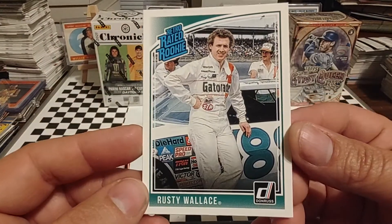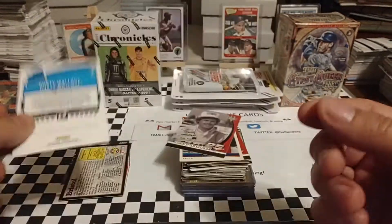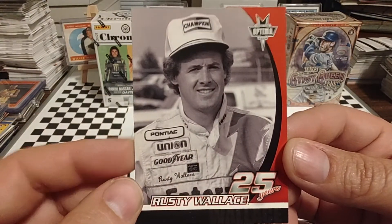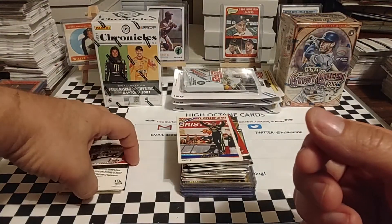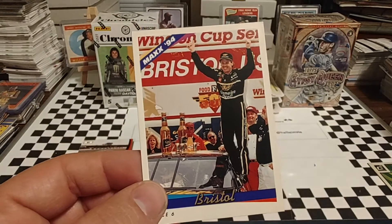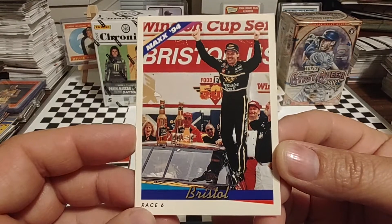Retro-rated rookie, Rusty Wallace. 1984 was Rusty's rookie season. He drove for Cliff Stewart. I believe Daryl Bryant was his crew chief that year. Here's another card depicting Rusty's rookie season and the iconic number 88 Gatorade Pontiac. Many longtime fans will associate the 88 Gatorade car with Die Guard, but in 83 and 84, the 88 Gatorade car was Cliff Stewart's owned team.